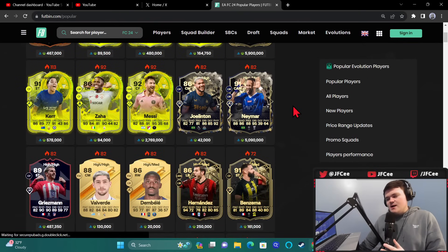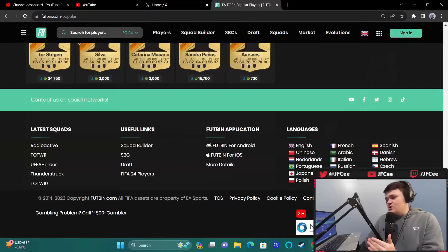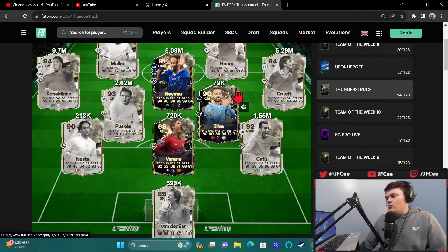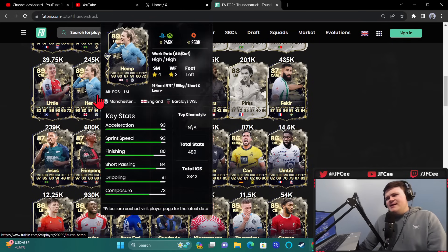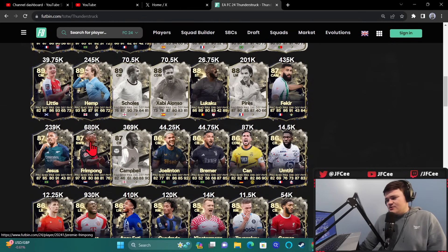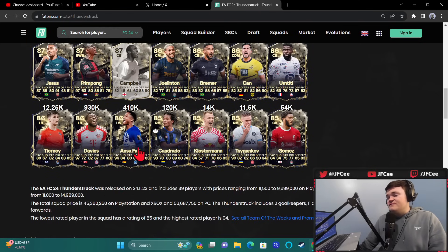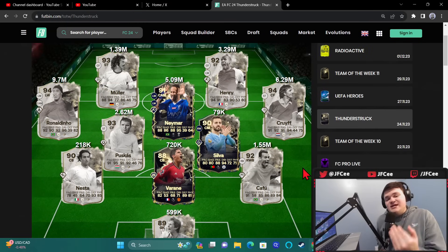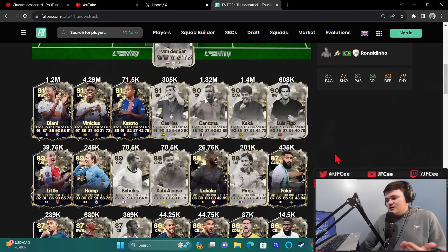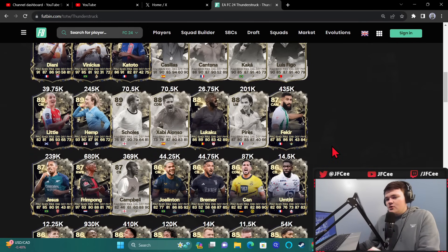The market has looked really nice — if you bought almost anything we talked about, it's at least stayed the same or gone up. Thunderstruck cards did amazing — literally every card, no matter what the price, has pretty much gone up. Hemp was at 180k, now 245k. Frimpong was in the 600k range, now 680k. Davies was 800k, now 935k. Every card went up, and this is indicative of what this market and the power curve did. The rarest cards that are the best in the game, plus can get upgraded — it was just a good buy.